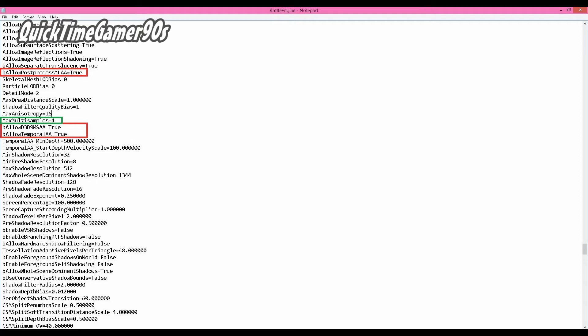And then right under it there's B, allow Temporal AA. That's pretty much what you want to do — it will enable multi-sample anti-aliasing. And then right under it, there's B, allow Temporal AA. Temporal Anti-Aliasing is really nice.